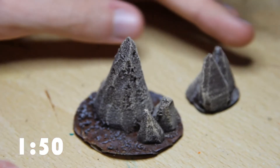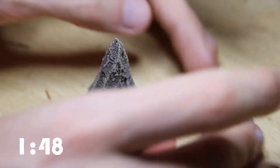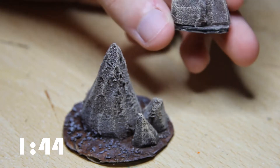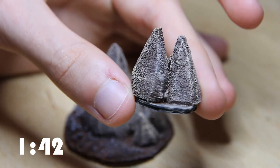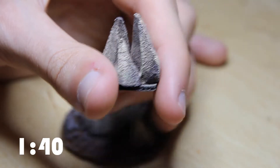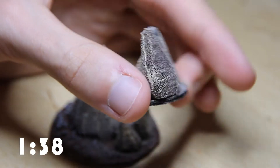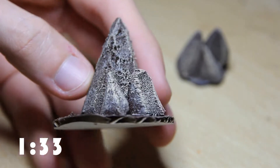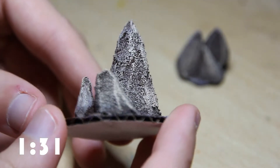Here are just the stalactites. I have two different variants here — one with a small cluster of stalactites, and one which you'll see in a minute, which is a slightly larger stalactite. These are painted up literally using burnt umber, then a tan, then a burnt sienna, very lightly dry brushed over the top.